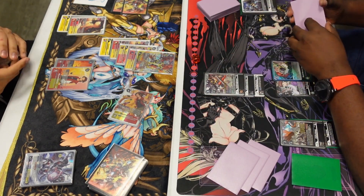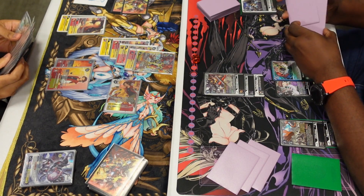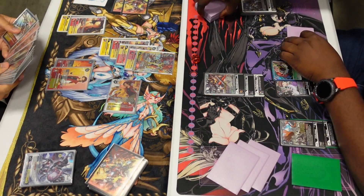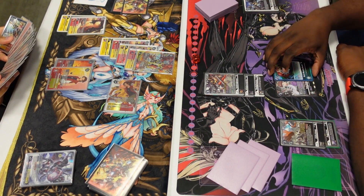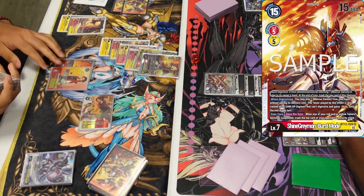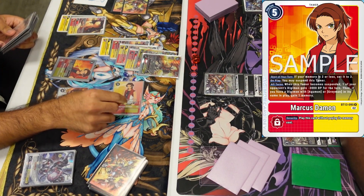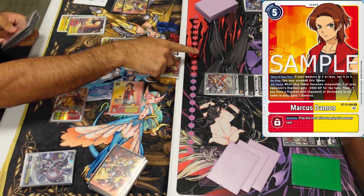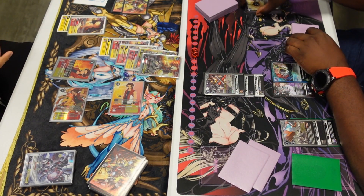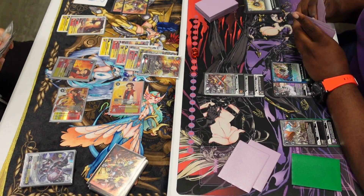We go Marcus again, drawing cards and swinging for two checks at security. Unfortunately both checks live. Sometimes you want your Marcus to die — healing would be pretty good here especially since I'm down to two security. So we go Burst Mode for a cost of zero — Burst Evolve by returning a Marcus, evolve it for free, but at the end of the turn you trash the Burst Mode. Swinging with Marcus, minus-3000 on Dark Knight, and Marcus is a 12000 Digimon with Rush.